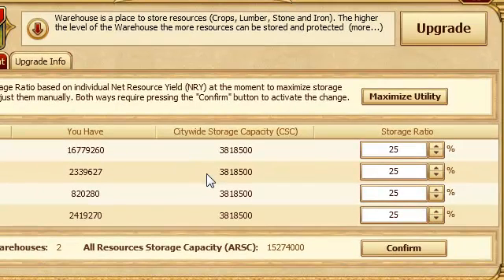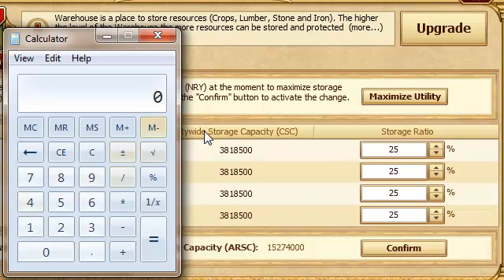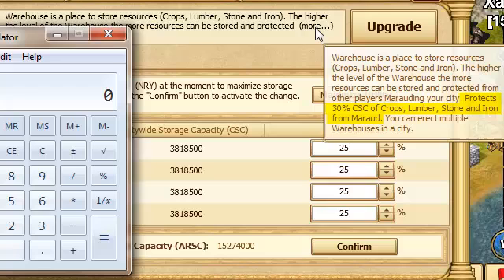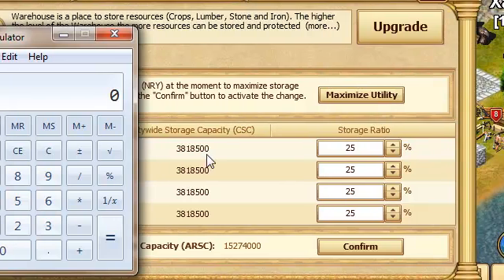Let's pull up our warehouse and look at our total storage capacity, which is roughly 3.8 million for each of these. I've left these at 25 percent for ease of explanation. Now if we calculate the protected value, you'll notice here it says that it only protects 30 percent of the storage capacity.